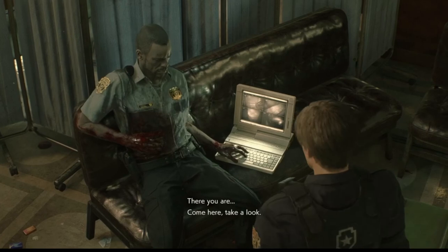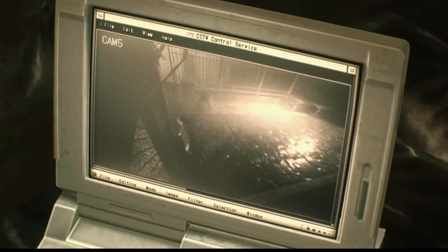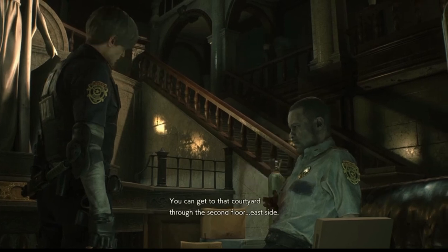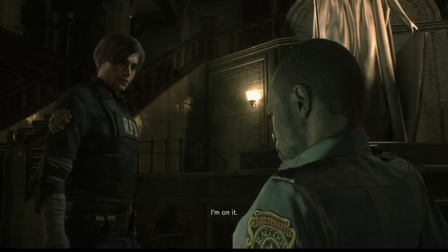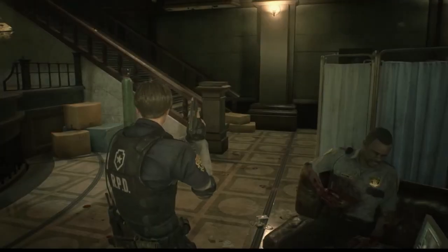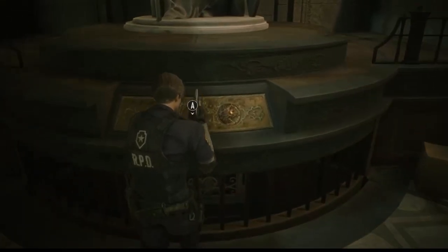There you are — come here, take a look. Yes, it's Claire — I knew she'd make it. You know her? Yeah, name's Claire — I came into town with her. Oh, Claire, sorry. You can get to that courtyard through the second floor, east side. I'm on it. Thanks, Lieutenant. After Lieutenant will turn pretty soon — and here comes number two.